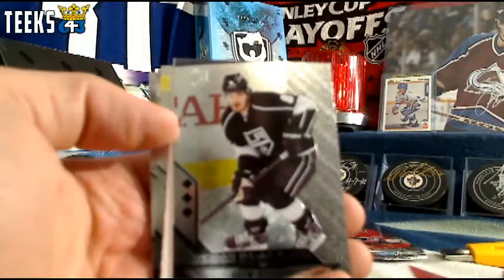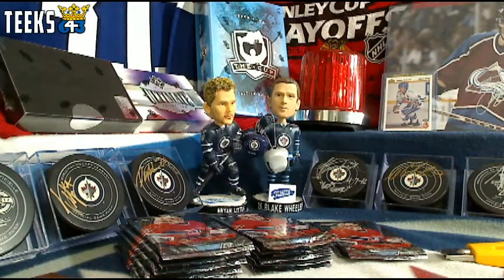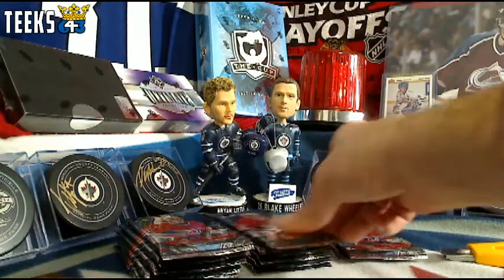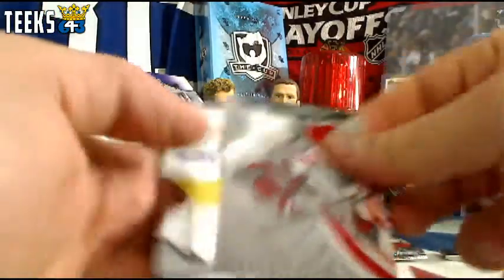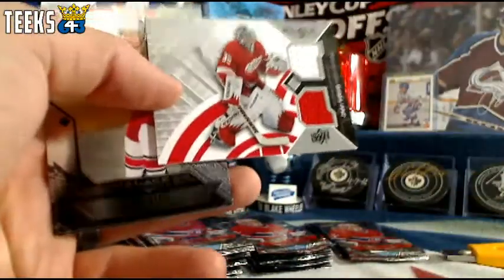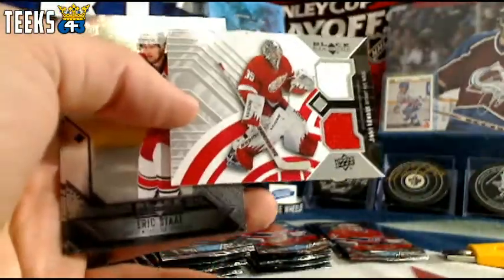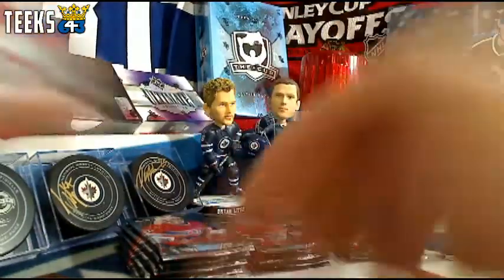We'll continue on with the Black Diamond. We've got a Triple Diamond of Drew Doughty — one pack, two light for the LA Kings and the Light the Lamp bonus. Next up we've got a jersey card for the Detroit Red Wings of Jimmy Howard, going to Pelin. Congratulations, Thomas.